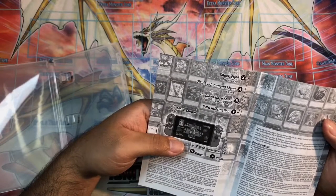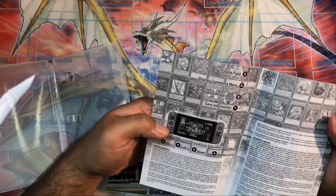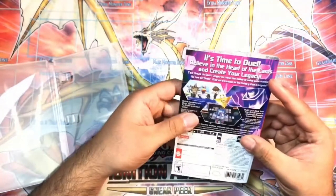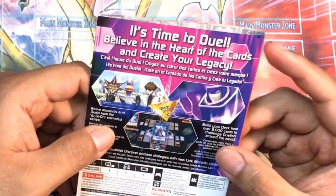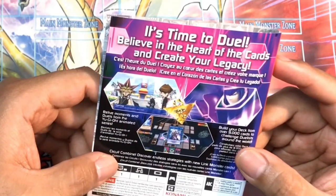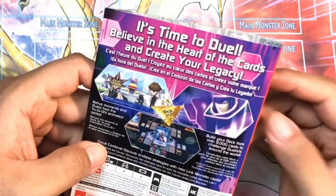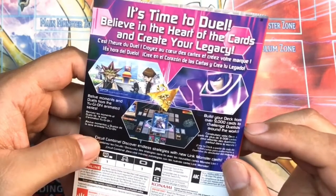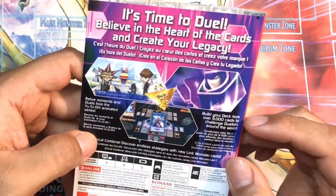Check field menu, display command menu, display phase, card information. Scroll up, down, left, and right. It's time to duel. Believe in the heart of the cards and create your own legacy. Relive moments and duels from the Yu-Gi-Oh! animated series. Build your deck from over 9,000 cards. Challenge duelists around the world. Discover endless strategies with new Link Monster cards.